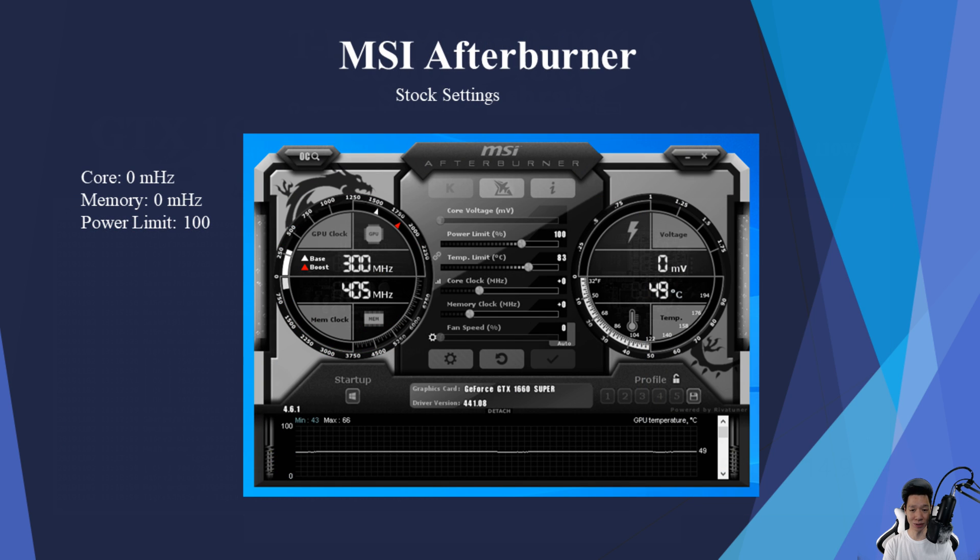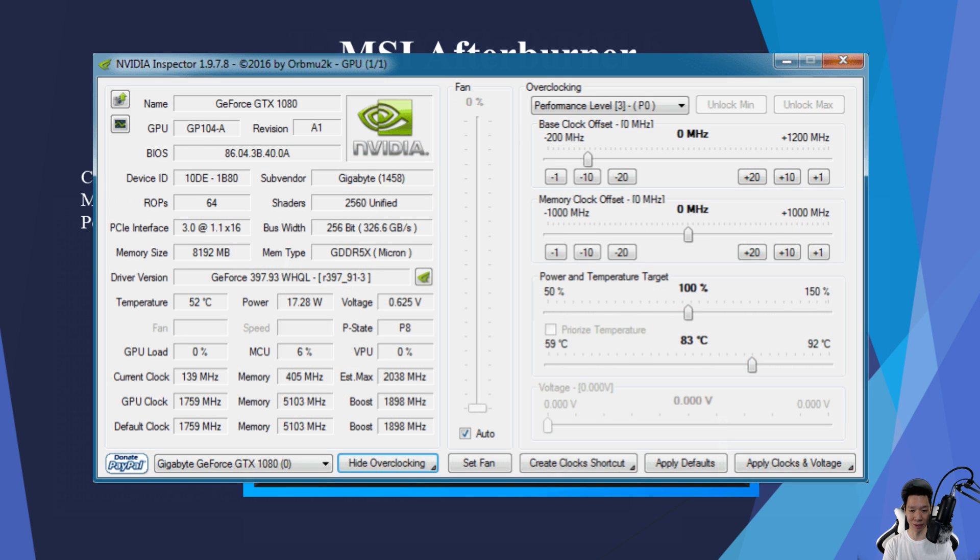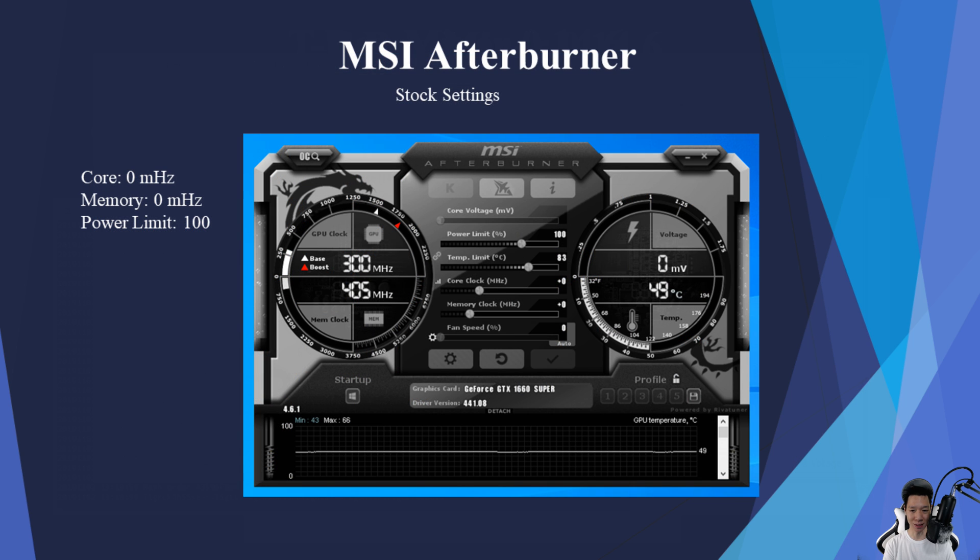For the overclock program I'm going to use the most popular one, which is MSI Afterburner, but personally I do undervolt all my Nvidia graphics cards using Nvidia Inspector. And this is the stock settings for the GTX 1660 Super in MSI Afterburner.